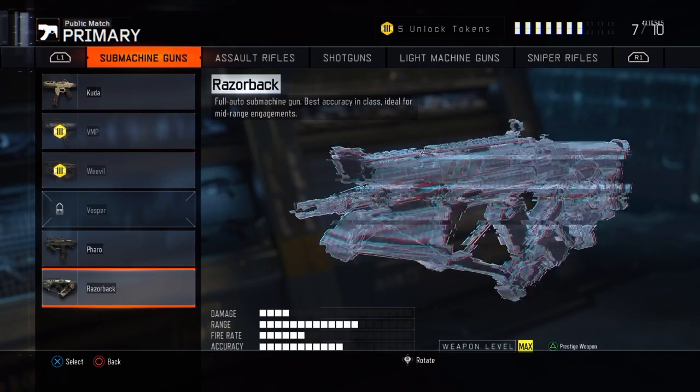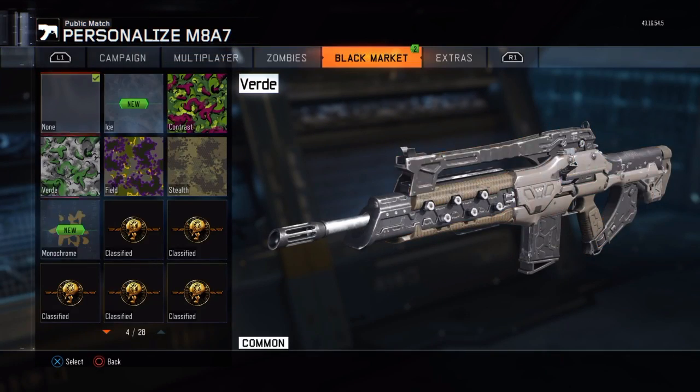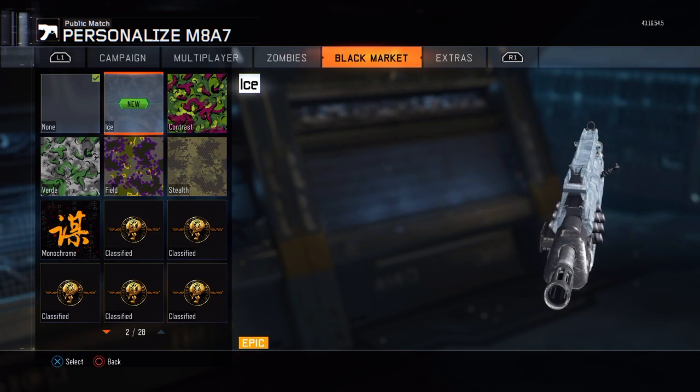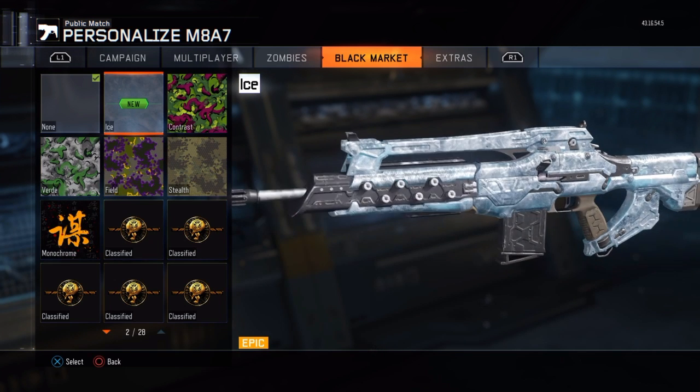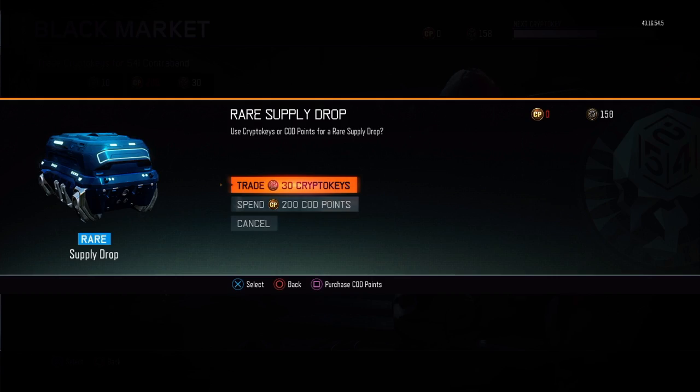I actually have the MA7 unlocked, so we'll go Camo, Black Market, and here we go - Ice. It's just a nice camo, it's like blue, really nice looking. Quite like that camo. So we go back into the Supply Drop opening to see what else we can get, with five or six more rare Supply Drops to go.